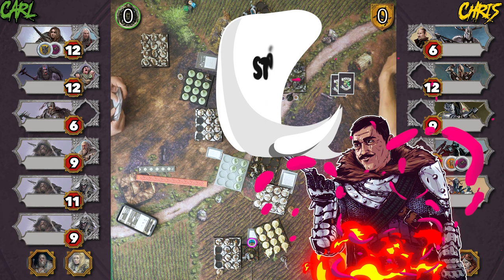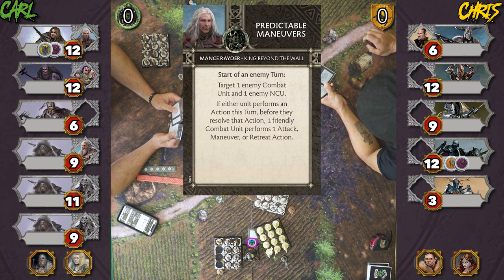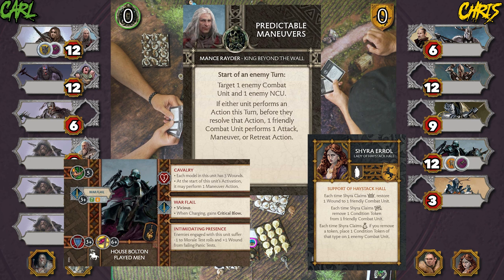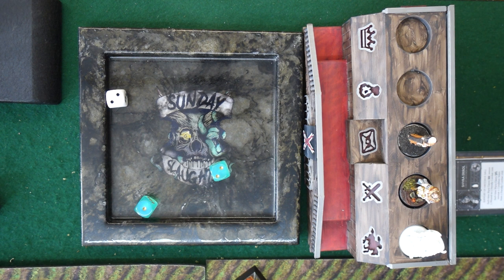Start of Carl's turn: Carl plays Predictable Maneuvers, targeting my Flayed Men and an NCU. If either performs an action, before resolving it a friendly unit performs an attack, maneuver, or retreat. Shira is going to move in. Before Shira acts, Carl's unit gets a free attack — Harma's unit attacks with six on fours, two hits. Carl plays 'There's Too Many,' applying minus one to panic and plus one wound per unit in short range. With three units in short range, that's minus four to panic and plus three wounds on my unit.